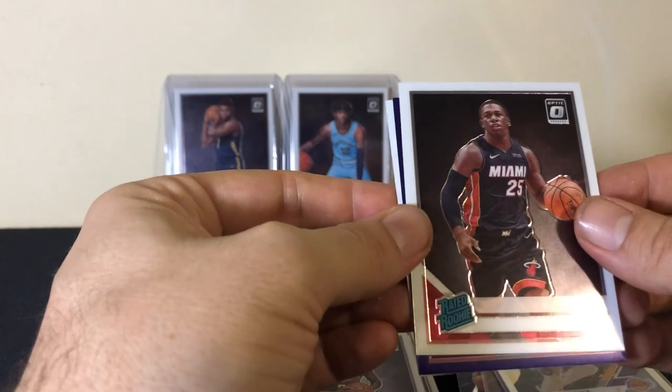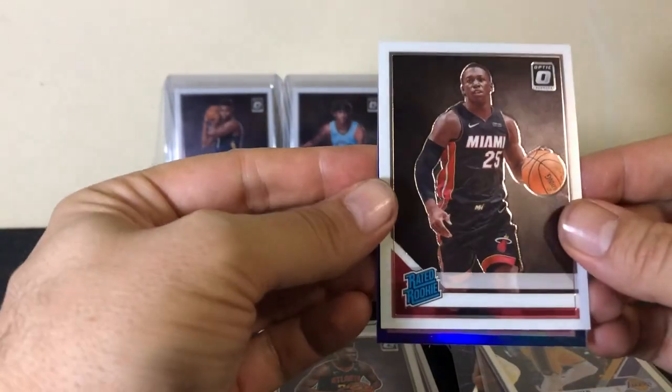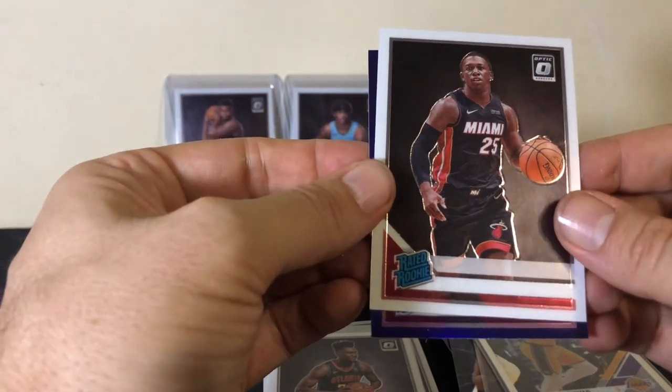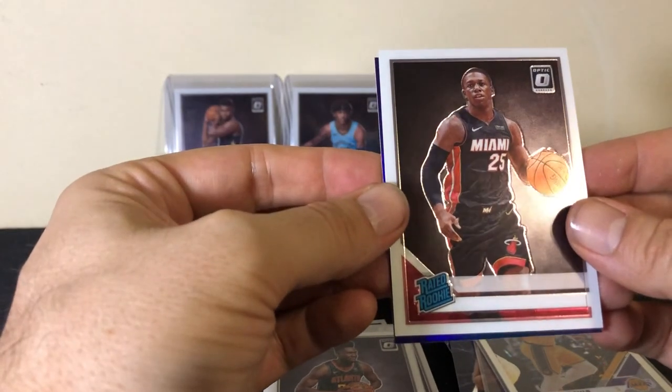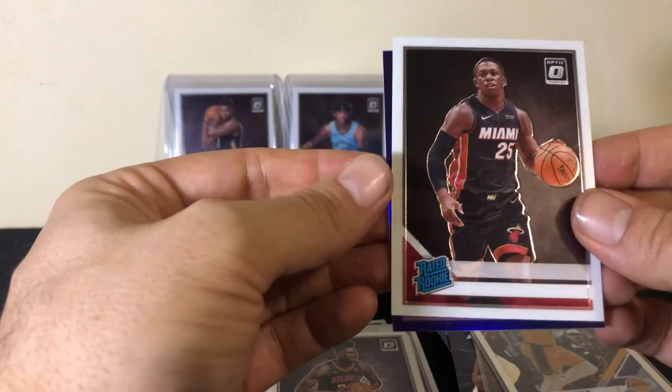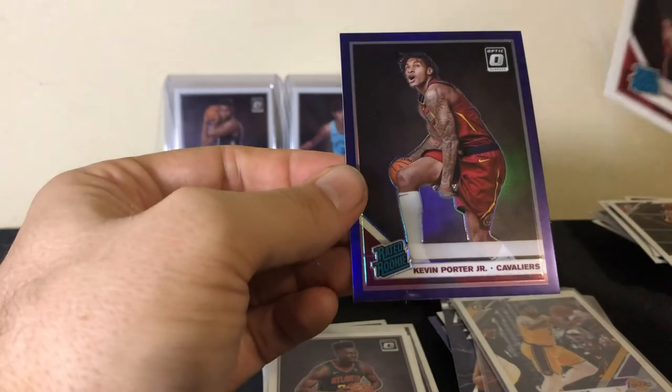Kendrick Nunn again. Going to pull the back card — Zach LaVine. Let's see if this purple is a rookie. It is! And it's for the Cavs — is it Darius Garland or Dylan Windler? Kevin Porter! Sweet.